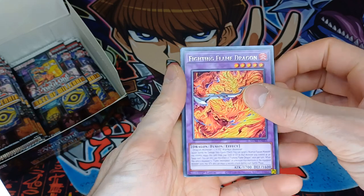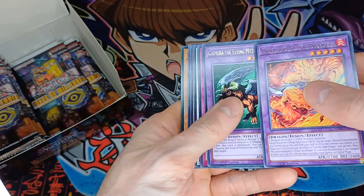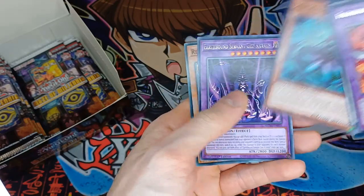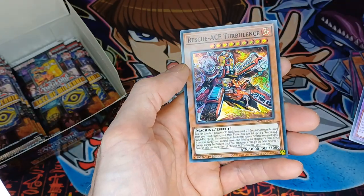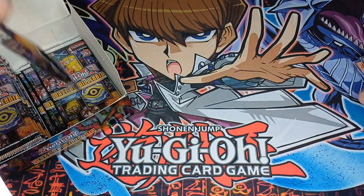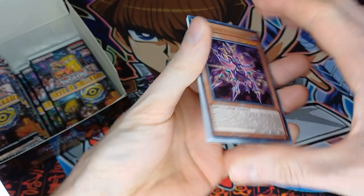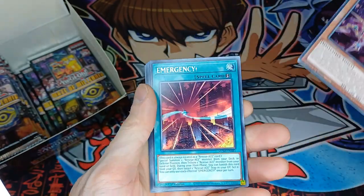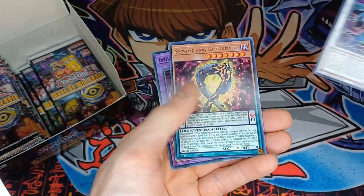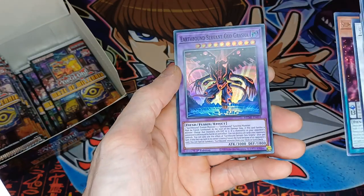The Fighting Flame Dragon — I saw the purple and I thought it was the Flying Swordsman then. Chimera the Flying Mythical Beast, with a Contain, or Earthbound and Auto-Ghost, and Rescue Ace Turbulence. Another Multifaker, Emergency, Salamanja Fusion, another De-Synchro with a Clear Wing. Supreme King Gate Infinity. And another Geo Grasher.